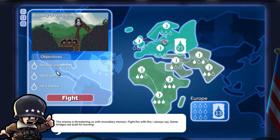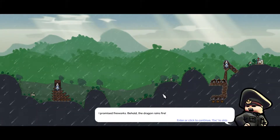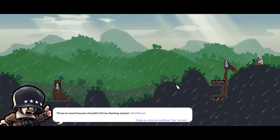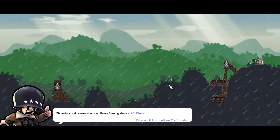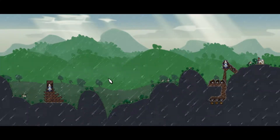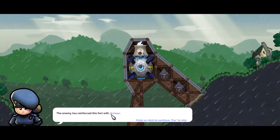Okay, the objectives for our first mission: destroy the enemy fort, don't get hit, hit a mortar — incendiary mortars, fight fire with fire. 'Some bridges are built for burning.' I promised fireworks — behold, dragon reigns fire! 'Those in wood houses shouldn't throw flaming stones.' I love the humor in this game.